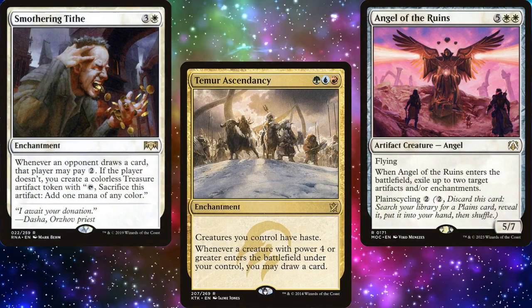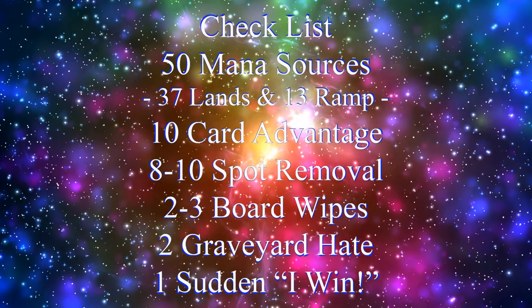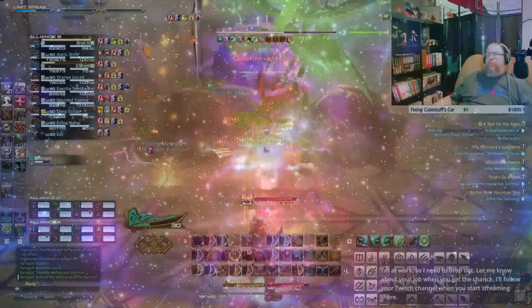In order to build a functional commander deck, you need lots of different pieces, which is why I try to rely on my handy-dandy checklist: 50 mana sources, usually split between 37 lands and 13 pieces of ramp; 10 pieces of card advantage; 8 to 10 pieces of spot removal; 2 to 3 board wipes; 2 pieces of graveyard hate; and one sudden I-win card.